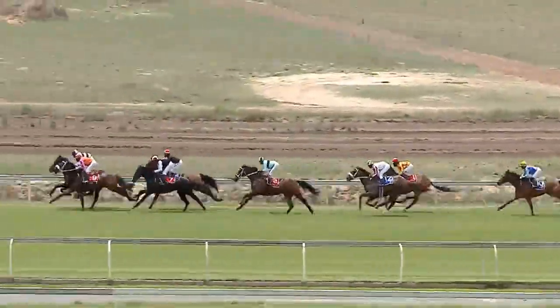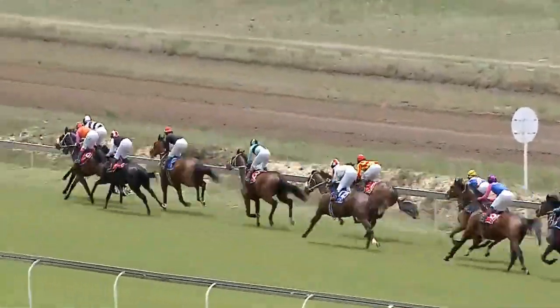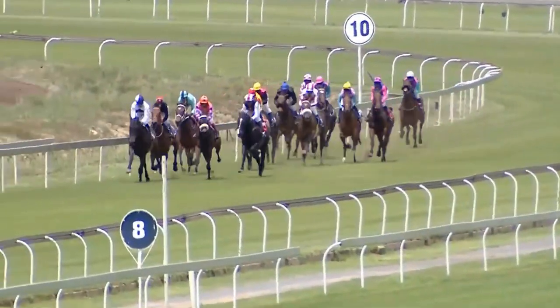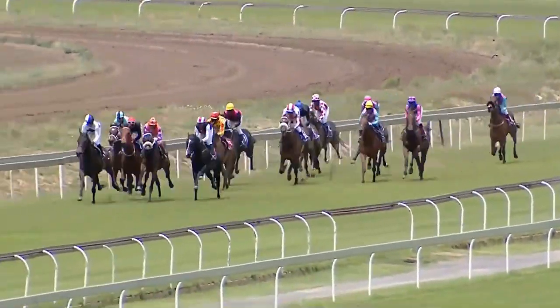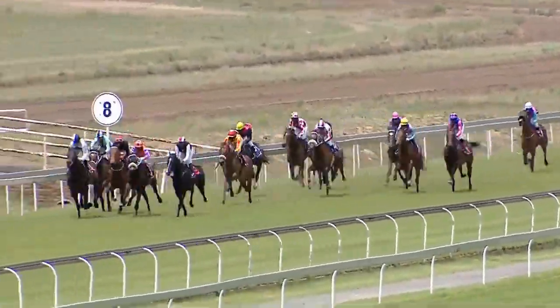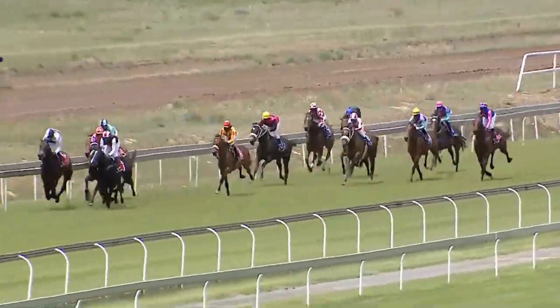As we drop back in the field, you'll find Sky Jewel languishing eight lengths off them, bobbing its head up and down with the yellow cap. Then we drop back to Bad Hair Day, further back to Broadway — it's really a messy race in the early parts. A long way back to Give Me a Diamond, Tiger Flyers about 12 lengths out of its ground, and a long way back to Dame Colleen who's easily 15 lengths off the leader.